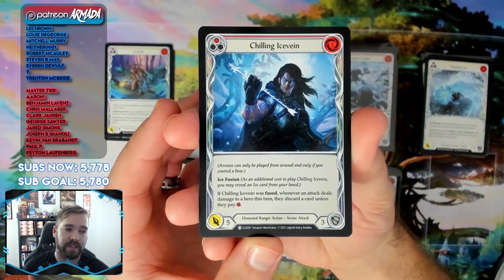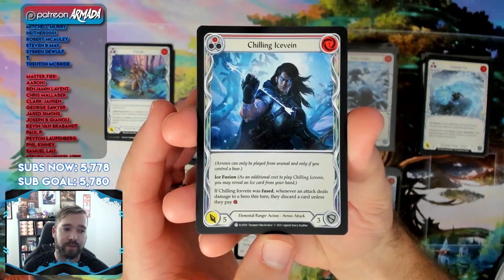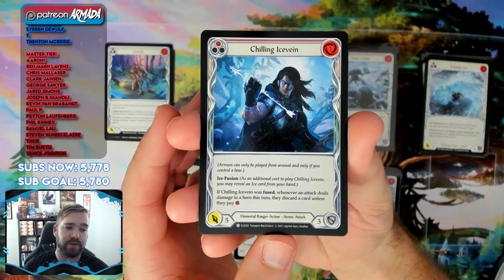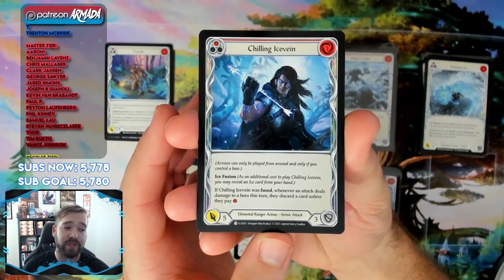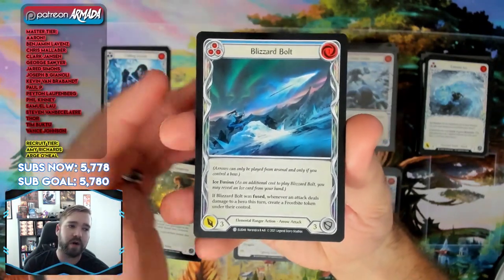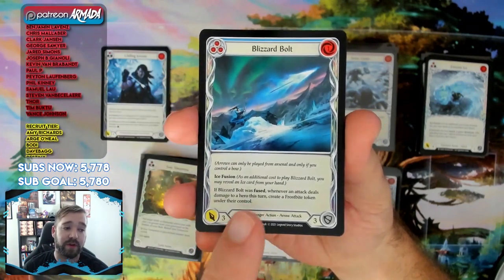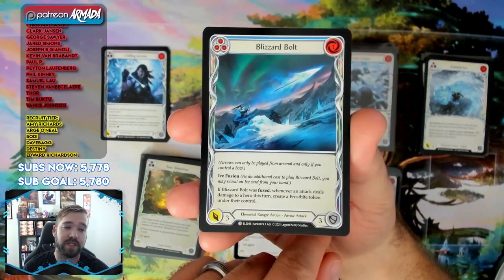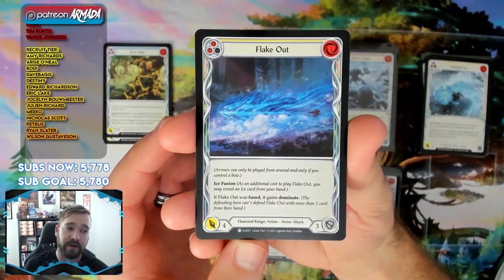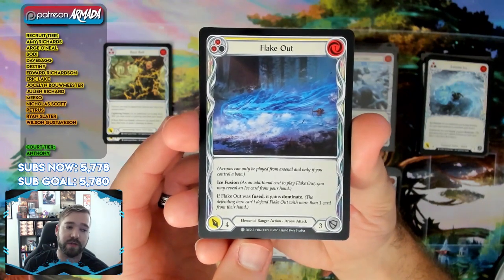Chilling Ice Vein is really good — the yellows on all these arrows are fantastic. Arrow cards have to be played from arsenal and only if you have a bow. Ice fusion: if you fuse it, whenever an attack deals damage the opponent has to discard a card or pay one — really good at threatening on-hit effects. Blizzard Bolt is similar — creates a frostbite token whenever an attack deals damage. Flake Out naturally gains Dominate and when fused can get a power buff — the red is five for one.